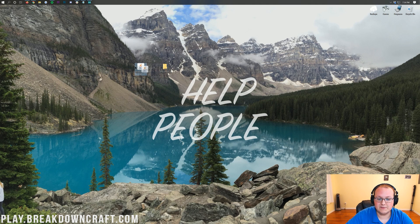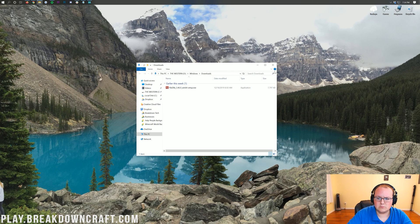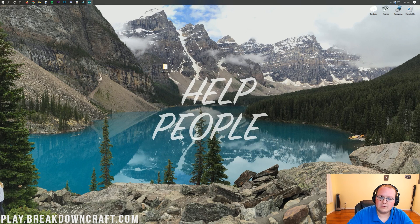Take your Spigot-1.15.1.jar and drag it into the newly created folder on your desktop. If Spigot isn't on your desktop, it is in your Downloads folder. Click the Windows icon in the bottom left of your screen, type in Downloads, and you'll have the Downloads folder in Windows. Click on that and Spigot-1.15.1.jar will be in there. Just take that and drag it into the folder on your desktop.